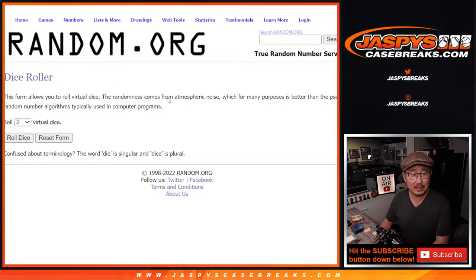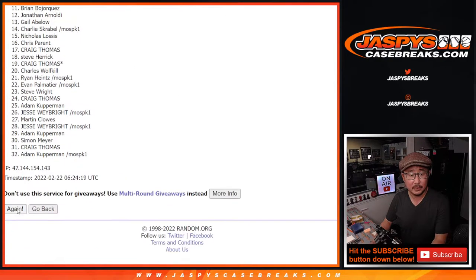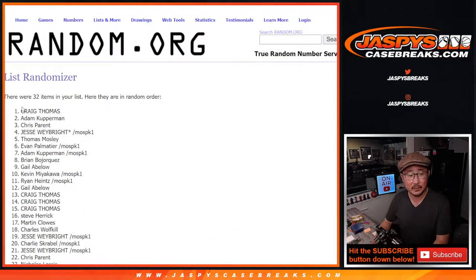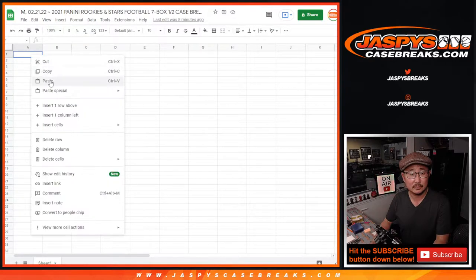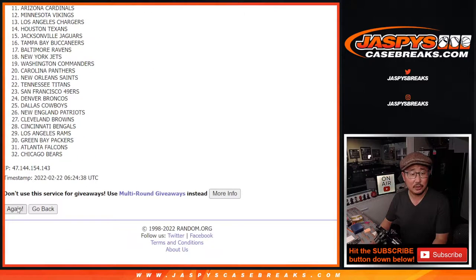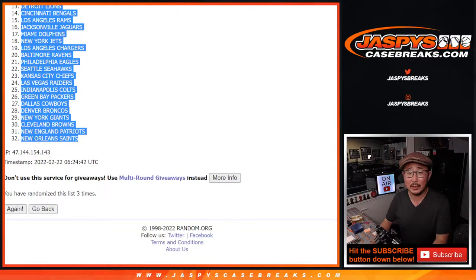Let's roll it and randomize it. One and a two, three times for names and teams. After three times, we got Craig down to Jesse. One and a two, three times for the teams. We got Houston down to New Orleans.